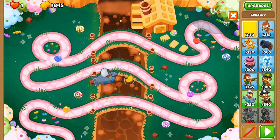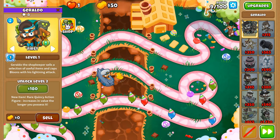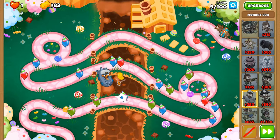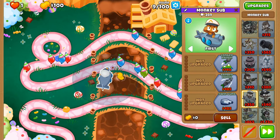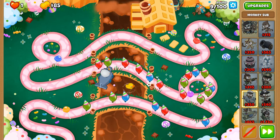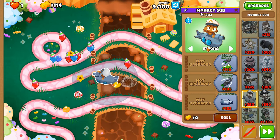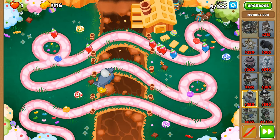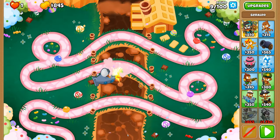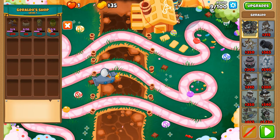We'll put Giroaldo over here — that's a little bit of defense on round six here, but not enough. Should be able to get a few red balloons here and there, but if it's not going to get through then we'll rethink our strategy. I may have to extend the time in which we put down Giroaldo just to get through these rounds, because honestly it's a little bit of a struggle at the moment just getting through round nine.